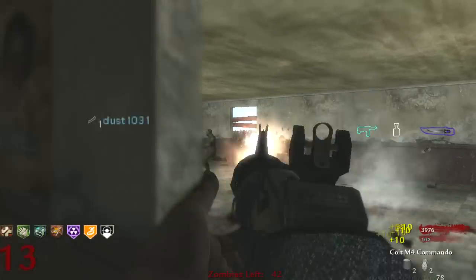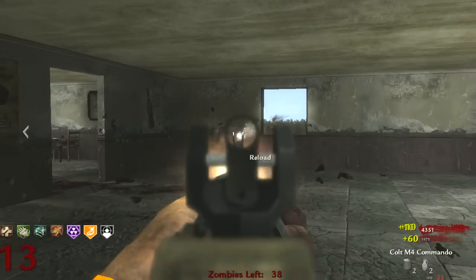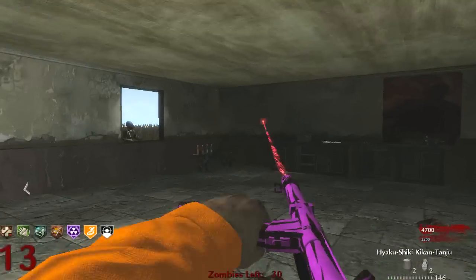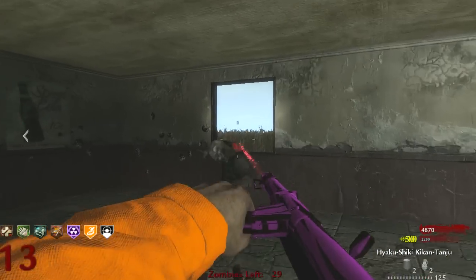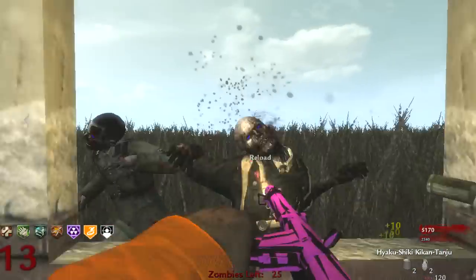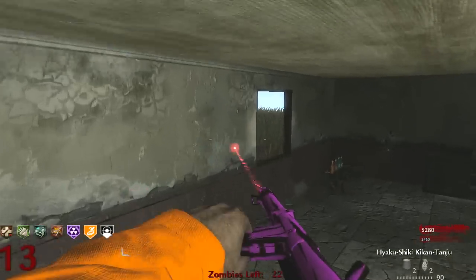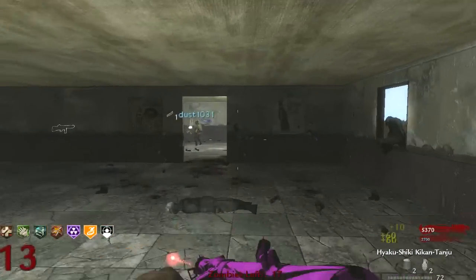Watch out, back! Oh crap — I'm just going to stick with the PDW. I'm kind of surprised there's not a viable ending in this map actually. Your Mule Kick doesn't even work — it never gave me a third weapon. Oh really? At least now I don't have to buy it — I don't have to waste my points on something that doesn't work.